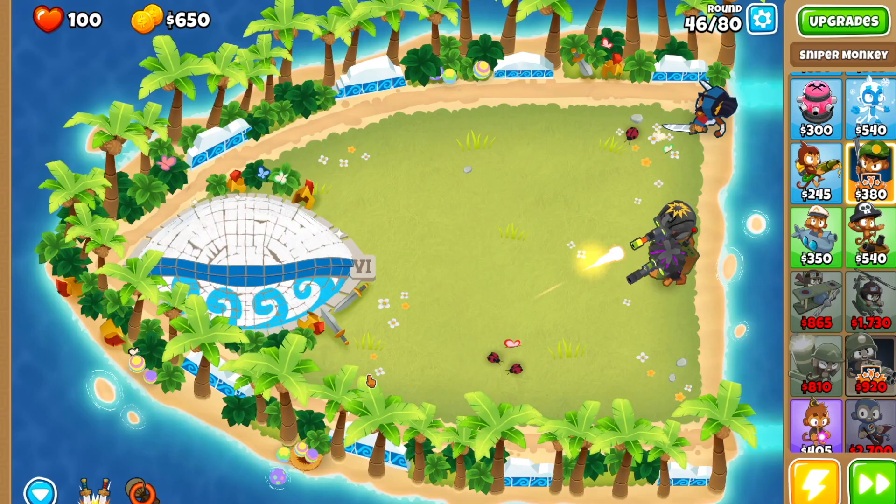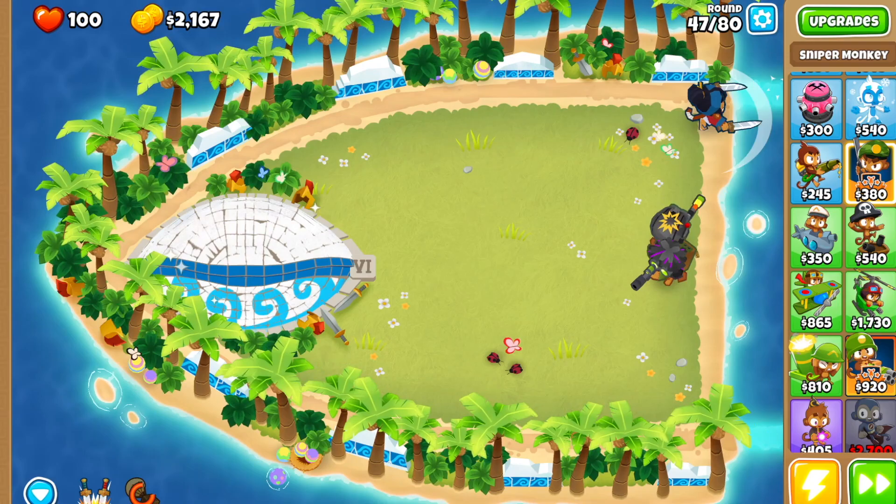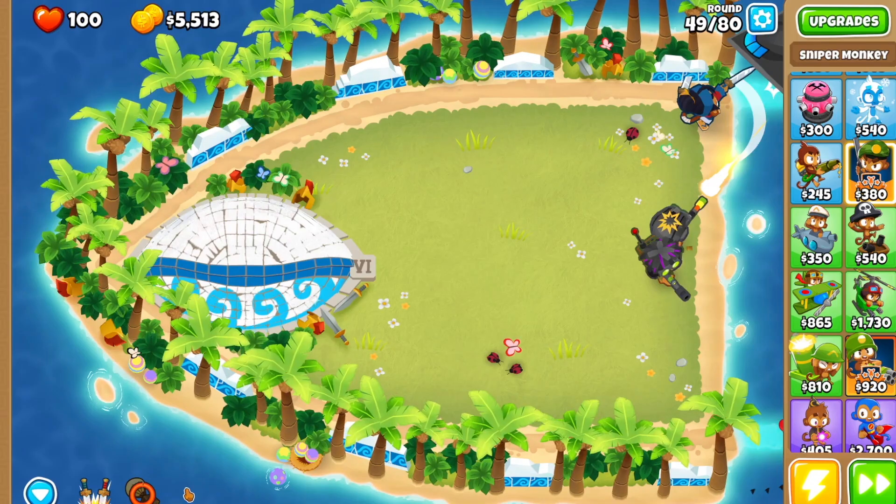We're gonna go all the way to Supply Drop. Supply Drop is a good active — just use it whenever it reloads. I don't want to keep reminding you through this tutorial, just whenever it's ready, use it and you're good to go. Here we go — Supply Drop, using it, keep going.